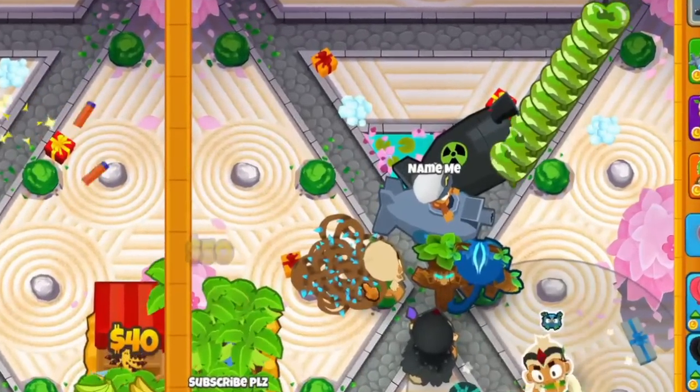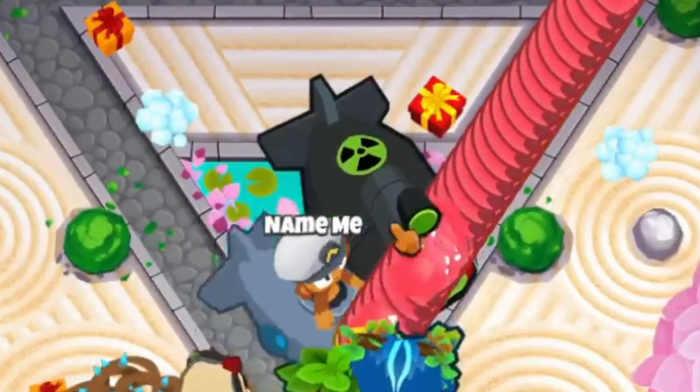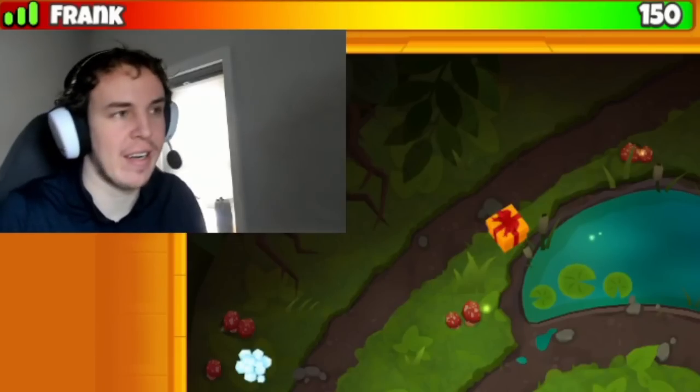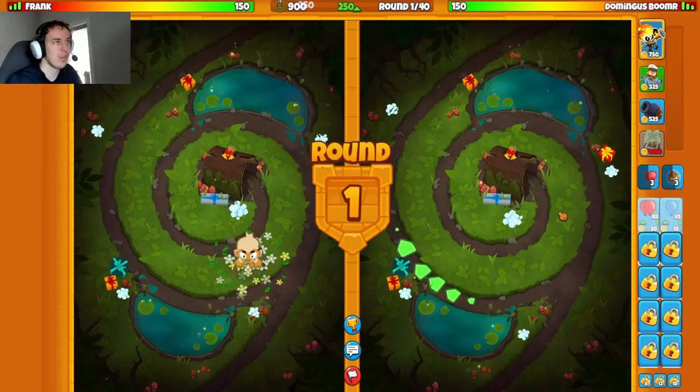In today's video I'm going to show you a 200 IQ play where I actually unsubmerge my submarine — I'll show you why. We are on the map Kuru and I'm going to run a bomb farm and submarine strategy, let's get into it.